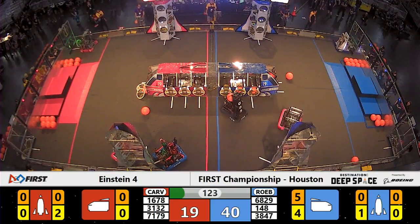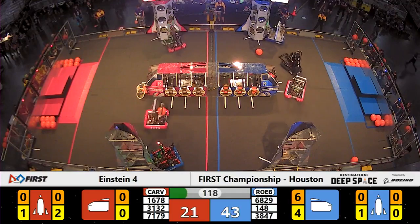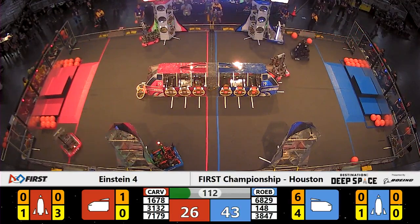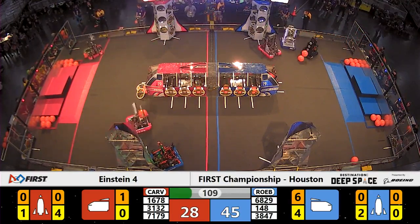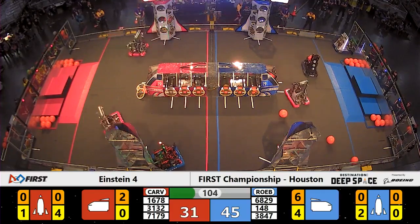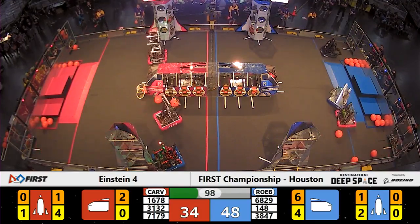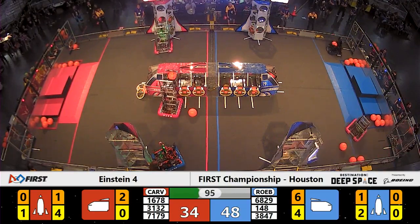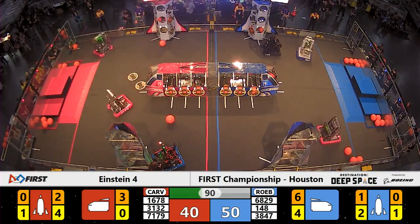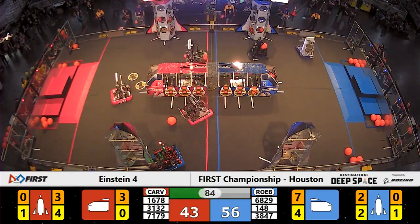Team 1678 out of Davis, California, moving over to the hash panel at the human player loading zone. They're going to take it over to the Red Alliance rocket. They see to work on that far side rocket ship as their alliance partner, 7179, continues to load up the Red Alliance cargo ship. Robo Wranglers, Team 148, facing a bit of defense from the Red Alliance — it's the machine from Australia, Team 3132. They're going to move around the near side of the field, trying to stop those Blue Alliance robots from scoring on the rocket ship. Less than a minute and a half remaining here in Einstein match number 4, 53 Blue, 43 Red.